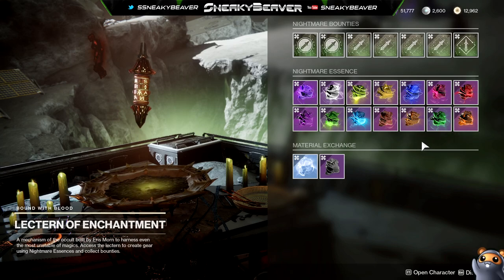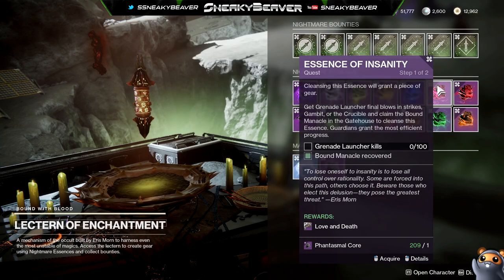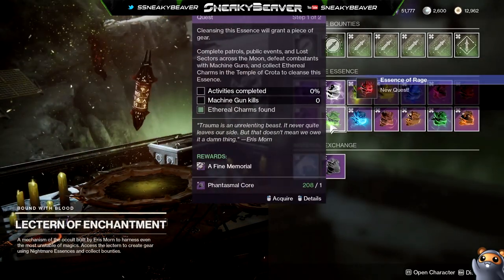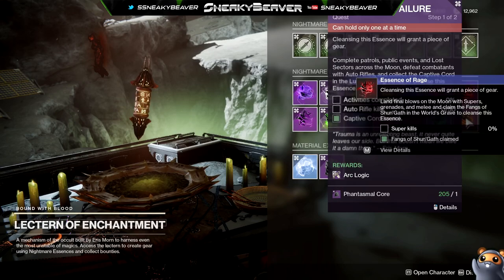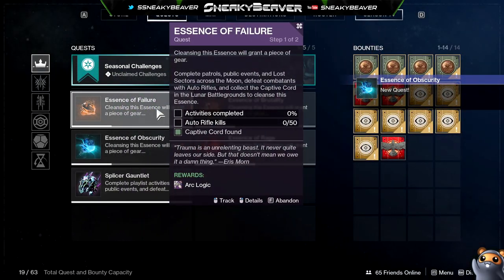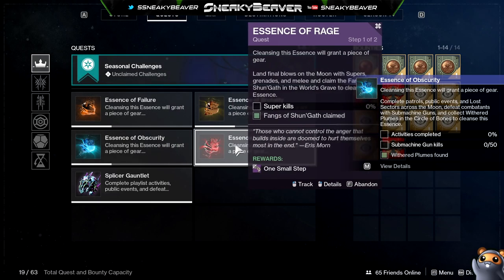So what I would do if you're trying to farm multiple weapons and you have the materials for it, is load up on whatever weapons you want. For example, I'm going to load up on the shotgun, the SMG, the hand cannon, and let's go for the AR. They're all going to be in your inventory. You can only hold one of each at a time. And as you can see, it says activities, activities, activities, activities, and then super.